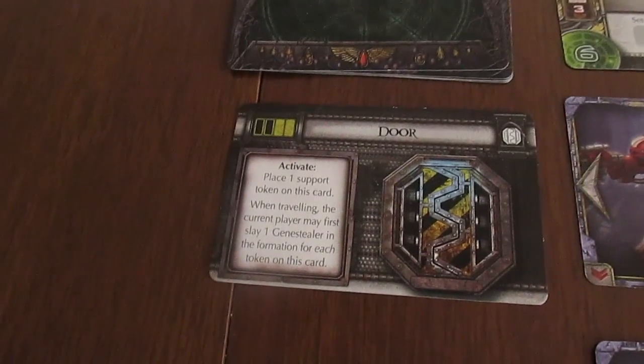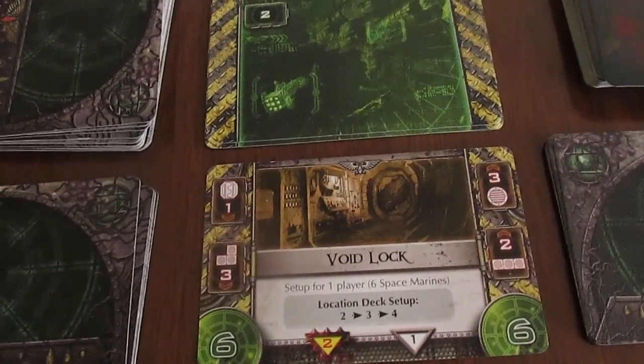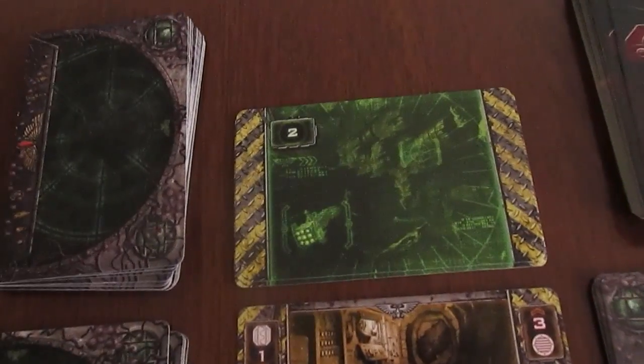Some of the terrain cards, like our door card here, have certain activities that can be activated during the game. At the top of our formation are our room cards. We have the current room that we're in and the other rooms that we have left to explore. The room card shows us what the terrain of the hallway looks like as well as how many gene stealers can enter the room during this round.